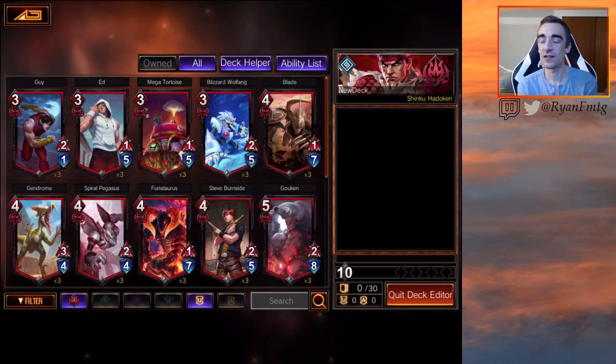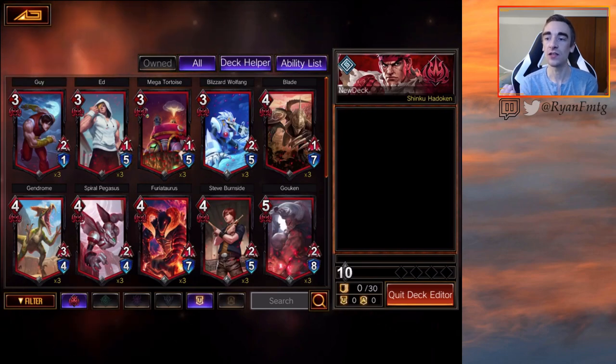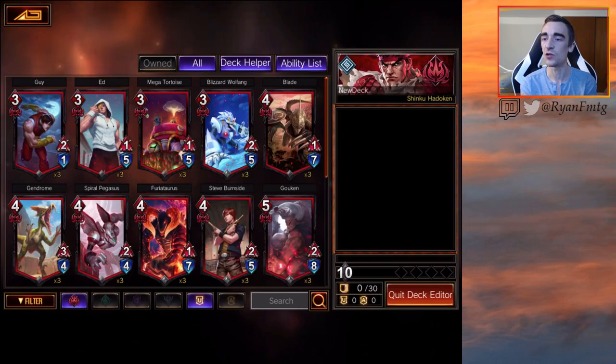Ascended is kind of like explore or growth. Creatures have Ascend, and they get the Ascended status once you achieve it. They usually either get pump stats, deal damage, or even kill a unit. Each one has a different theme. How you get a unit to the Ascended status is you basically have to sacrifice a unit.